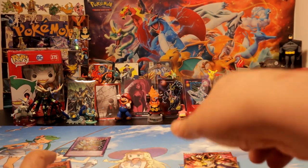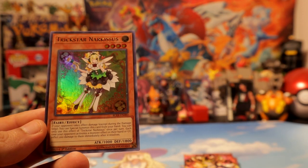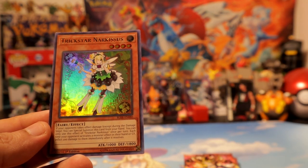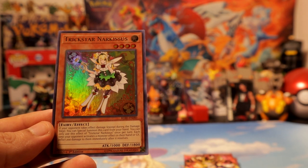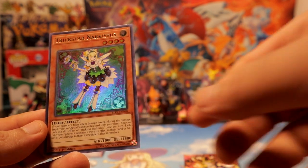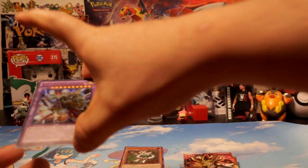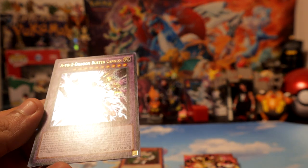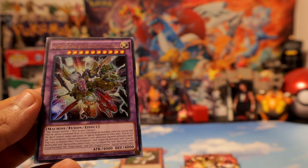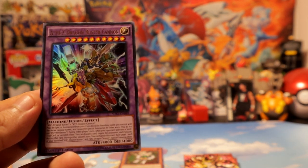We do have some inserts that came with the pack — one is Trickster Narkeebus, which I did get before, but this one is definitely a new one. We have a TC Dragon Buster Canyon, so this might be a few-dollar future monster for sure.